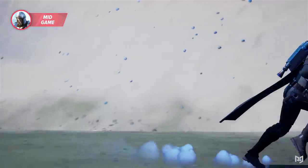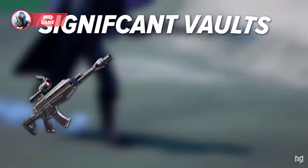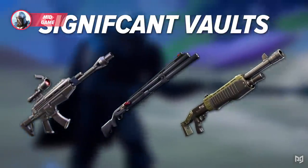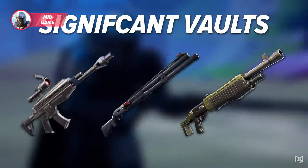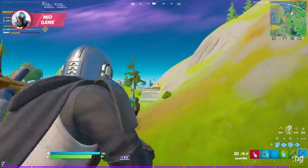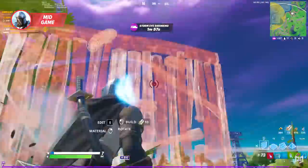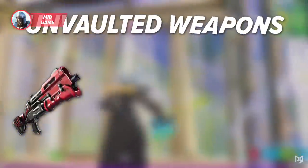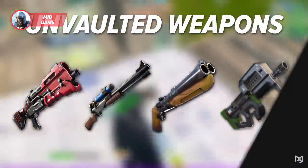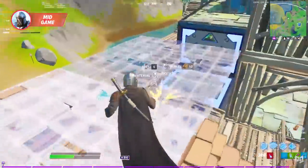In Chapter 2 Season 4, there were a handful of weapon vaults, with the most significant being the scoped AR. Combat shotguns and pumps were a staple in the loot pool. Alongside the weapon vaults, the fire trap was also vaulted. On the other hand, there were a ton of weapon unvaultings which will make this season's loot pool very versatile. These unvaulted items include the tac shotgun, charge shotgun, double barrel shotgun, and the SMG. So what do you guys think of this loot pool? Is it better than Season 4? Let me know in the comments down below.